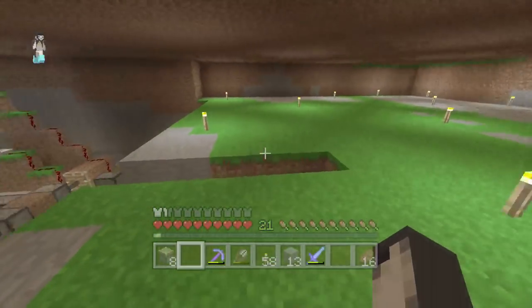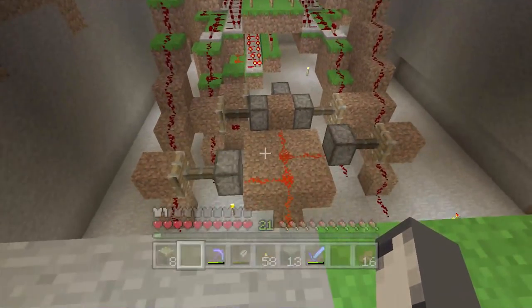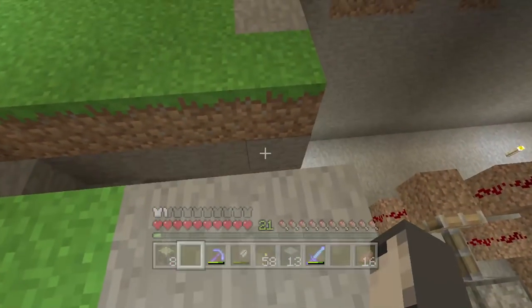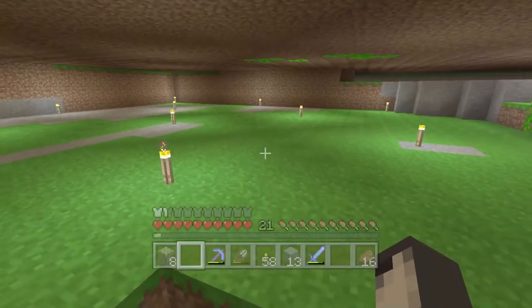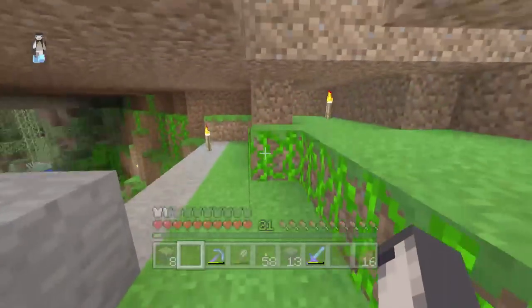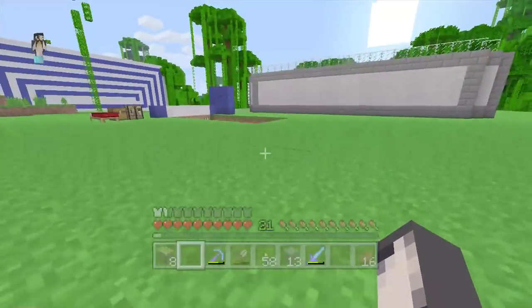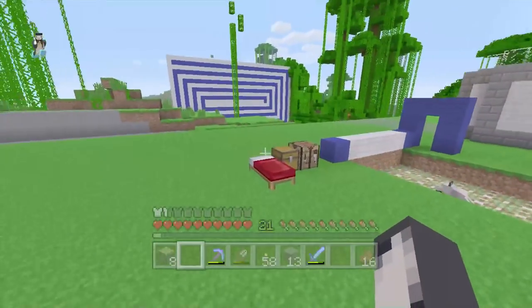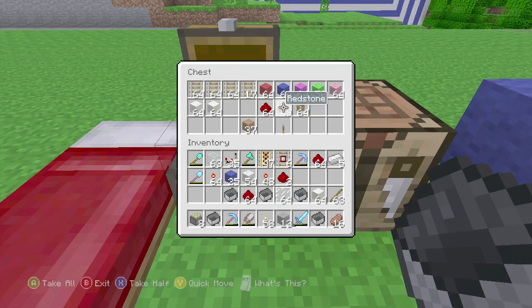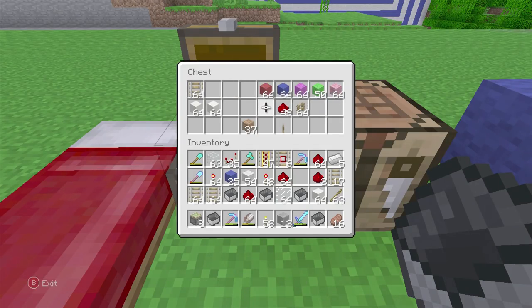So now we're going to build the minecart systems. I'm going to need to grab the minecarts and the rails. The minecart systems will do the timing for when the pistons come up, to make it kind of random. So if we go in here, I've got a few minecarts - we only need five. Might as well grab a load of rails, maybe some redstone too. I think we're all right with that.